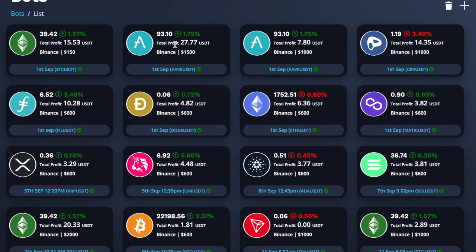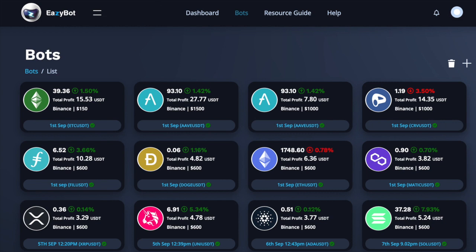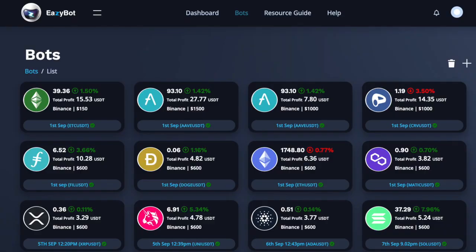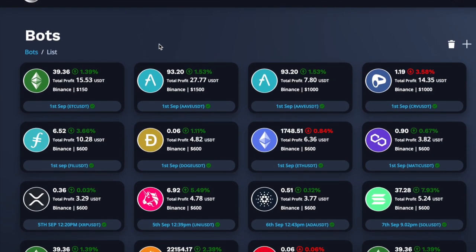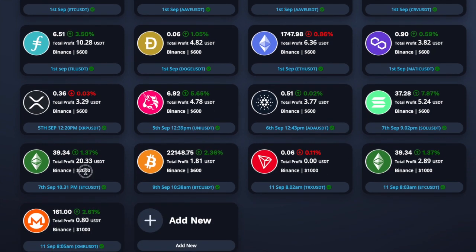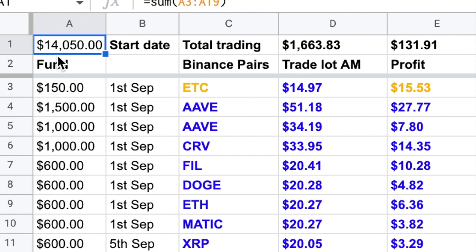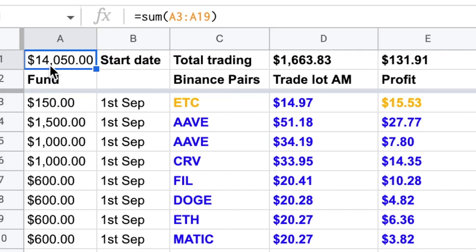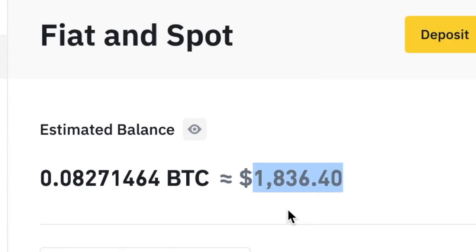Now, how much funds do you actually need to have? Let's have a look at my balance — it's $1,836 in here. But if we go through the robots and start to add them up, we'll see that they go well over $1,800. Scanning across the screen: there are $1,000 allocations, some $600 ones, a $2,000, and more $1,000 entries. In total, my robots think I'm trading with a fund of $14,050, whereas I've only actually got $1,836. So how can I tell the robots I've got $14,050 when I've only got just over $1,800?